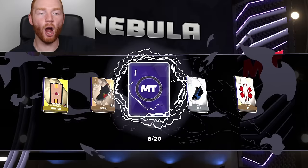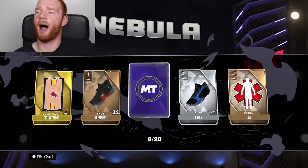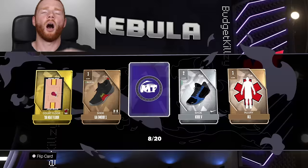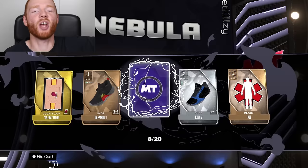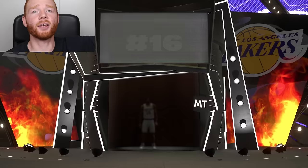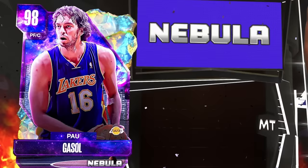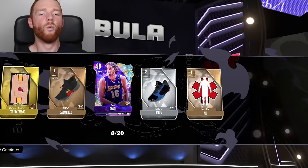That's a Galaxy Opal — we just pulled a Galaxy Opal on the no money spent! Are you kidding me?! This makes the box worth it. Which Galaxy Opal do I want? Andre Iguodala would be absolutely crazy. I also want Pascal Siakam and Lamar Odom. Let's flip it on pack number eight — please say small forward. It's power forward, Western Conference — that's Pau Gasol. Low key, I'm not mad with that on this account because my centers need help. This card's actually going to be really good for us. We just got another Galaxy Opal towards the team.